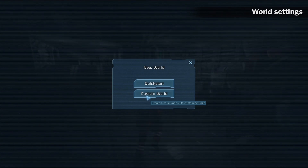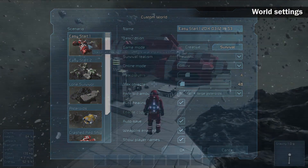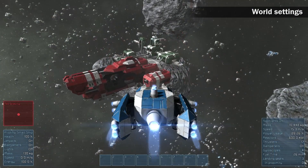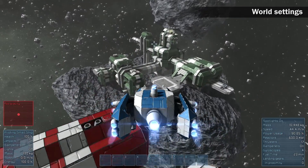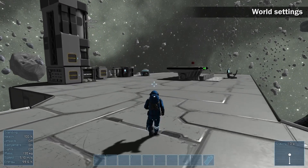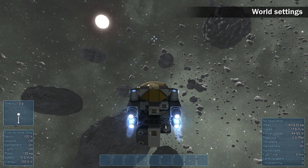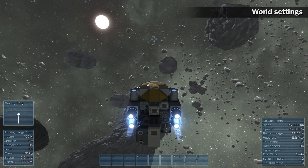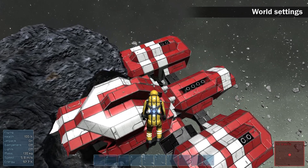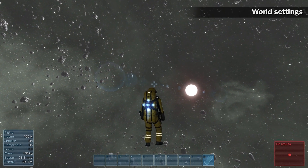We will start with creating a new custom world. You can choose from different scenarios that will best suit your playstyle. Easy Start 1 contains all what you need to learn about the game's mechanics and systems. Easy Start 2 acts more like a sightseeing map with an asteroid station and spaceships. Lone Survivor offers a very basic station where the player needs to build ships from scratch. Asteroid scenario places the player into a ship on its way to a new asteroid cluster. Crashed Red Ship sets the player into a position of a crew member that survived from a large collision. Empty World is a scenario with nothing but the player and Sun. I am going to start with the Easy Start 1.